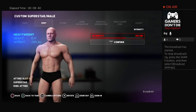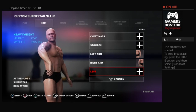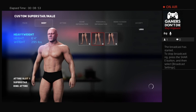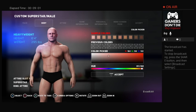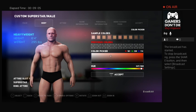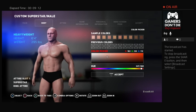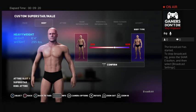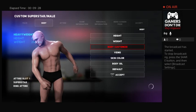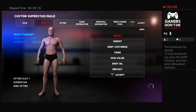Little details change everything about your CAW — they change them from just a normal character to all of a sudden somebody who's looking realistic. The more realistic the better in my opinion. If your CAW looks like somebody who could actually be in the game, then you did something right. I also want to add body oil.